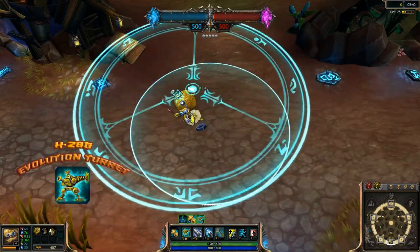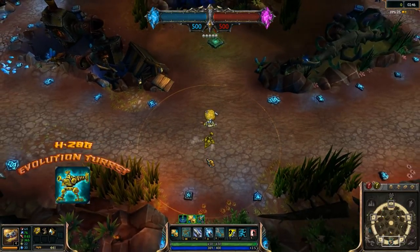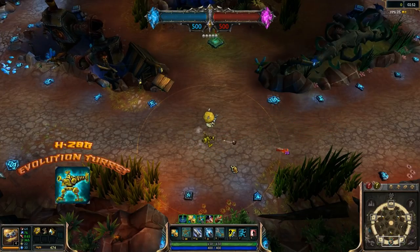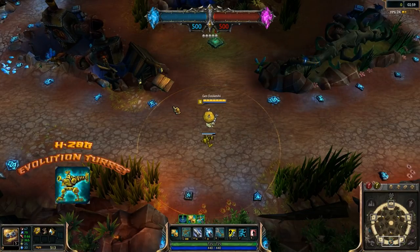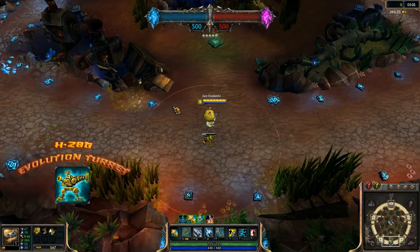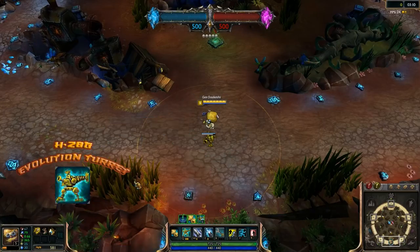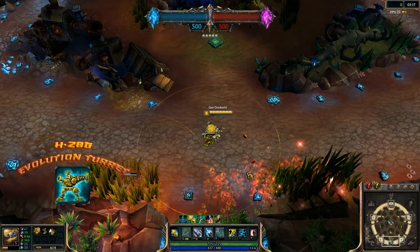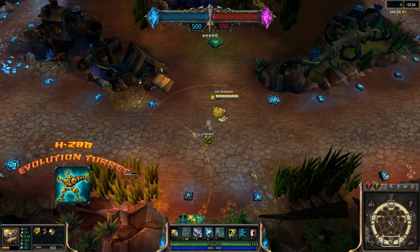Heimerdinger's Q is easily his signature move, and his most complicated. When used, Heimerdinger places an H-28G Evolution Turret. He can have up to three turrets out at any given time, and deploying a fourth will destroy the oldest one. Placing a turret is on a mere one-second cooldown, but the ability runs on an ammo system, much like Teemo's traps or Corki's missiles. Every several seconds, Heimerdinger will store enough parts to create a new turret, which is affected by cooldown reduction. You can see how many turret kits Heimer has available by looking at the small cogs that float around him, or on your buff bar. How many you can store depends on the ability's level, as does its damage.